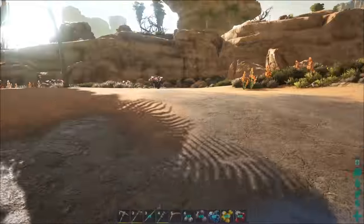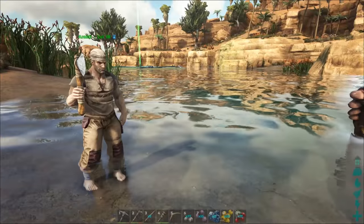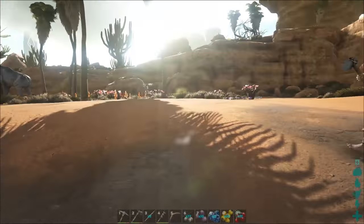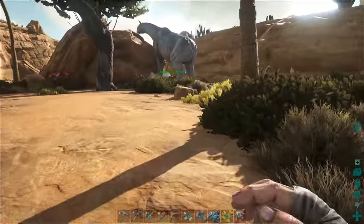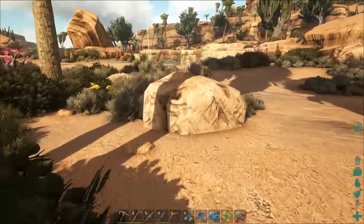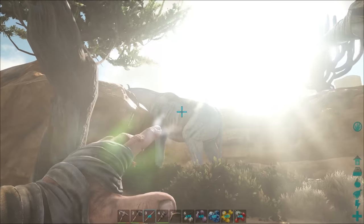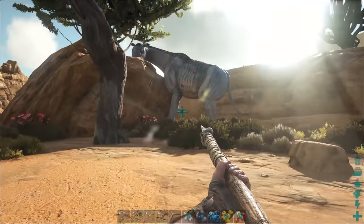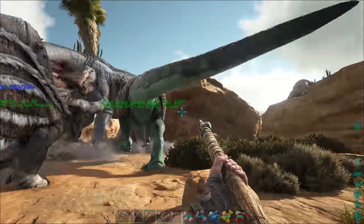My proposition is: we take the two Morellatops and the Allo and go try and get enough hide to make some saddles. There's a Paraceratherium over here - I wonder if it's a high level because if it's low level that could be a lot of hide. Level 72 - the Allo could definitely mess him up. Okay, let's get the Allo sword and see if we can get some saddles made. Three, two, one - alright, bring it you swamp donkey! Let's make some saddles, wreck them!